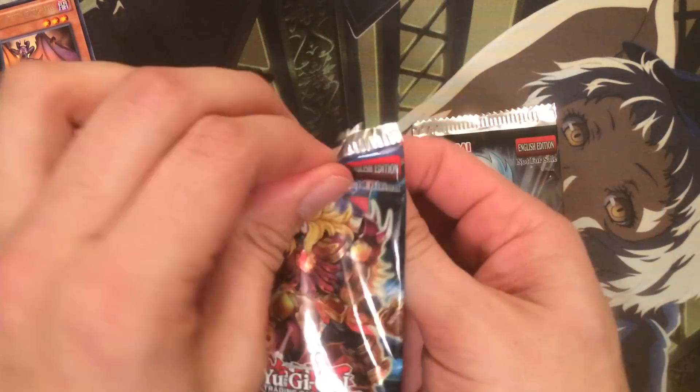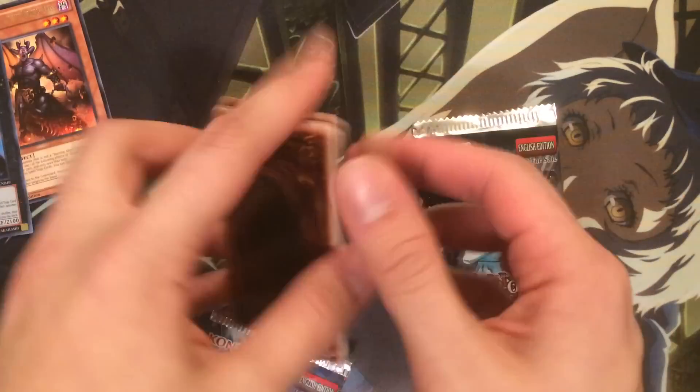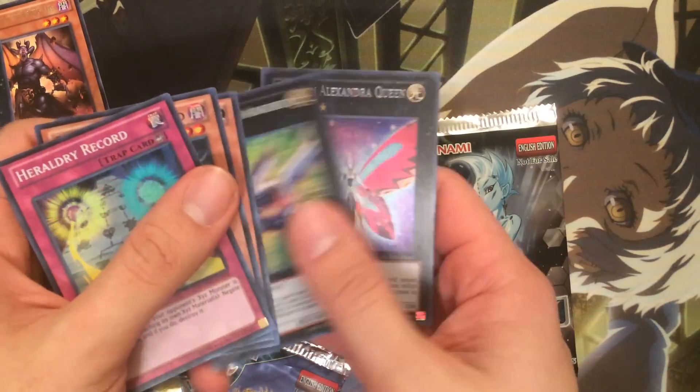And next, Number Hunters. I can't remember if the Secret's on the back or the front — yup, it's on the back. A Mequip Engineer is cool, and a Photon Alexandra Queen.